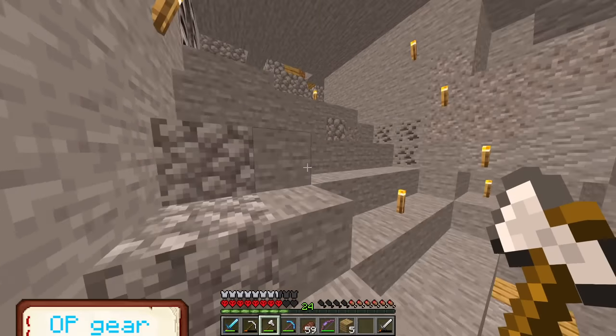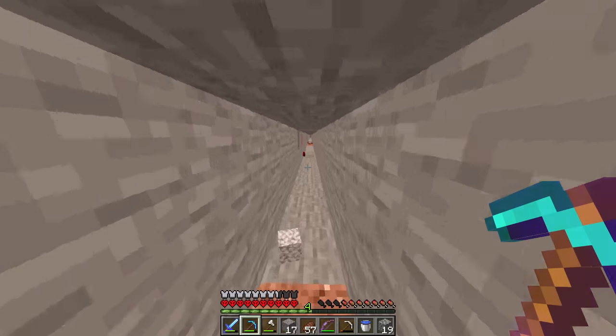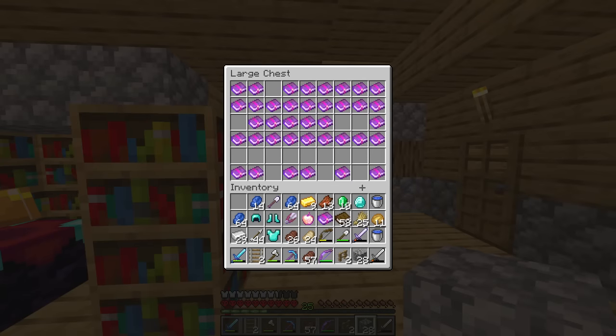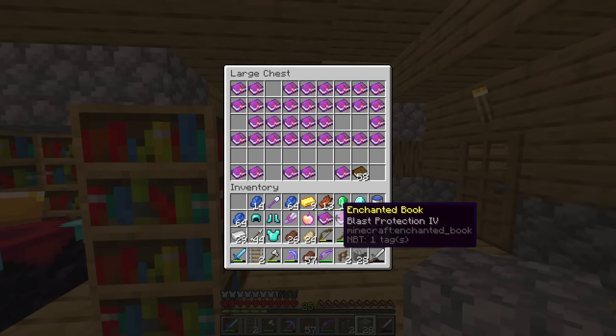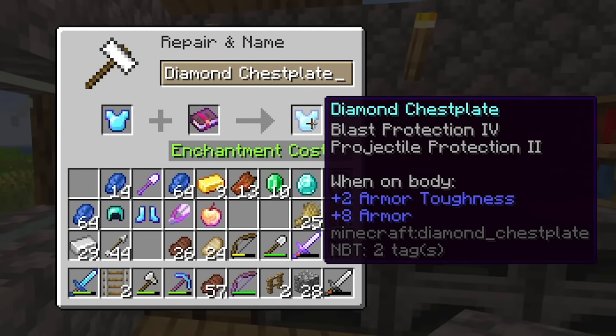Basically, you can have protection 16 if you want. We need diamond armor and a lot of enchantments. I started in the mines collecting enough diamonds to make armor, and let's use the blast protection first since we have two at four. Then we took the projectile protection book, and it works - technically making it protection six.